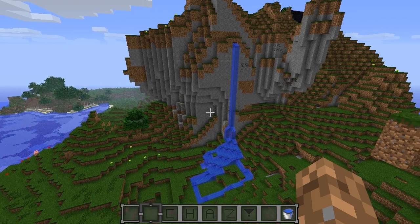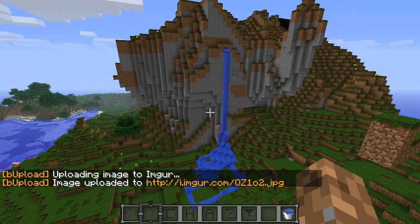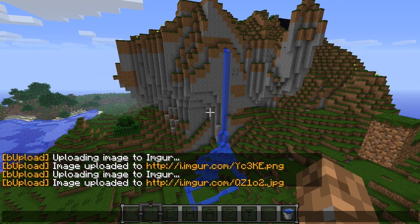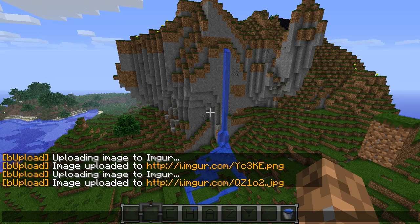So what I'm gonna do is press F12 — this is the default key for the mod. If you decide to install it, you press F12, it says 'uploading image to Imgur,' and right away it gives you a link. All you have to do is press T, click that link — you can see there's a link above that from testing earlier — click the latest link, click yes, and that will bring you right to the webpage.